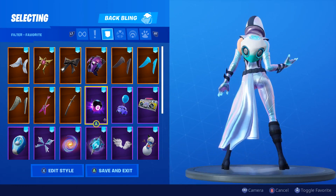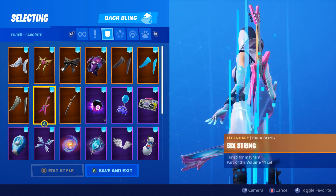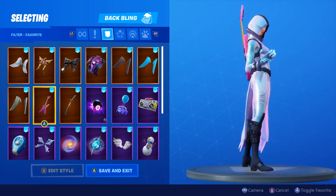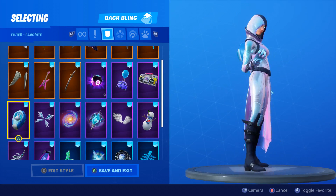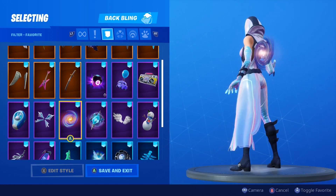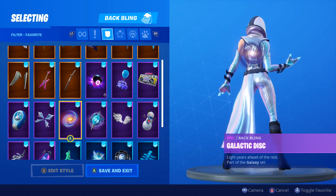Backbeat looks pretty cool — I'll show off both edit styles. I think they both look good. Wolf Pack — obviously. Six String actually matches really darn well, I like it. Love Wings looks cool obviously. Cryo Hops — I think it works. Flutter Frost looks great. Galactic Disc is probably the best back bling with her — I know it's a Galaxy phone, Galaxy skin, Galaxy back bling thing, but you can't deny it looks good.